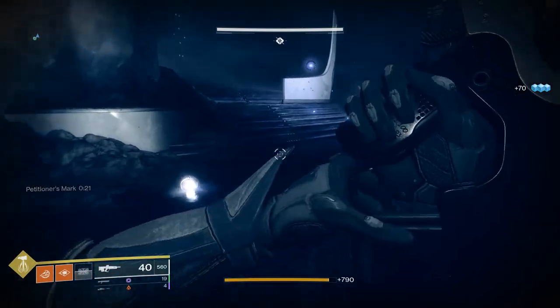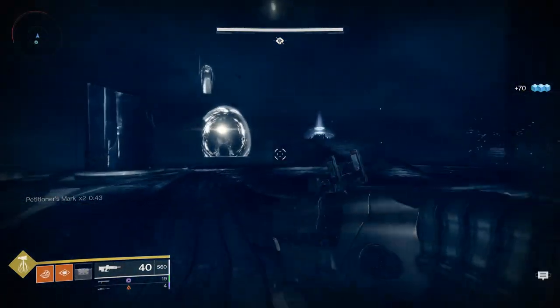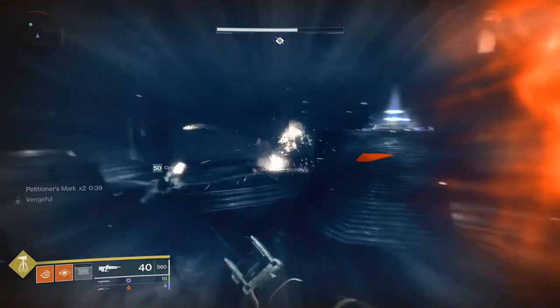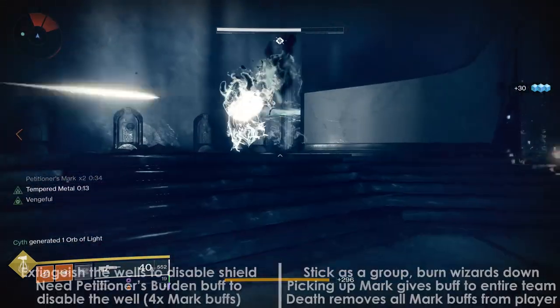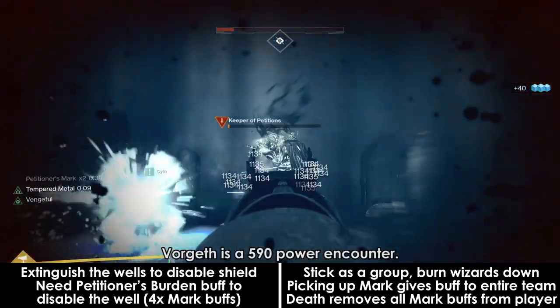Once you get through the gauntlet, it's time for the first boss, Vorgeth — I assume brother or sister of Morgeth from the raid. Vorgeth will be immune to start. There are 4 wells around the center of this arena, and the goal is to extinguish these wells to remove the shield protecting Vorgeth.